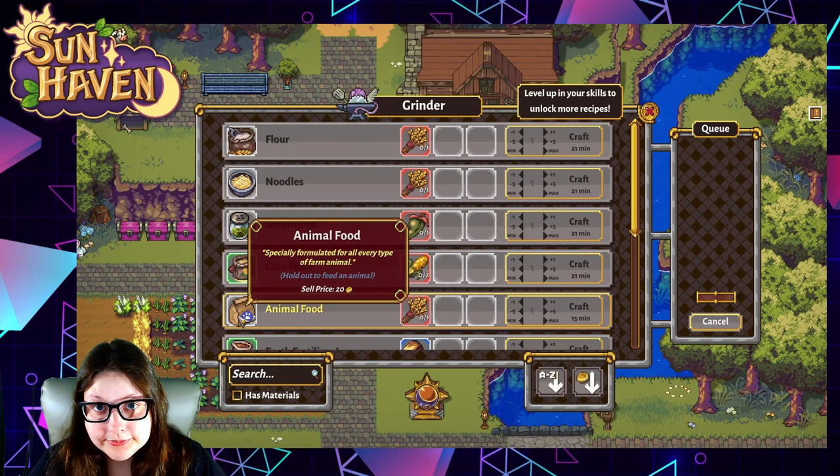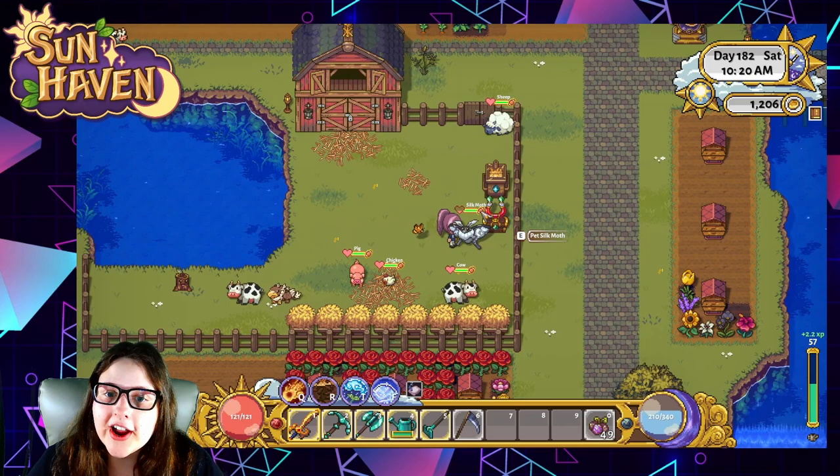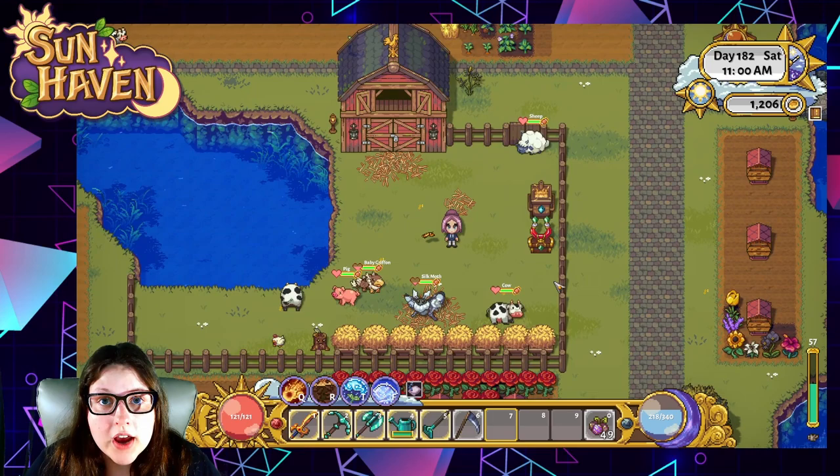The grinder takes one wheat to create two animal food. Each animal on your farm is going to eat one animal food per day. Along with food you also have to give your animals some love. Walk up to them and press E to pet, and this will increase their little heart meter that's right beside their health bar and their indicator if they've been fed or not. If you're feeding your animals by hand, simply have your food in your hotbar and select it, go up to your animal, and press E to feed them.